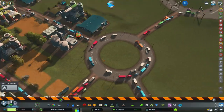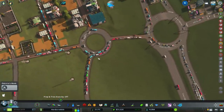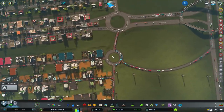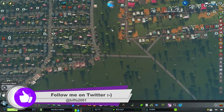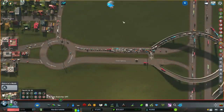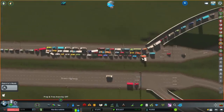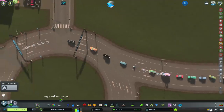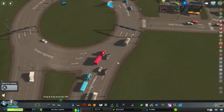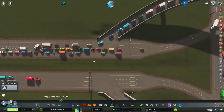That roundabout builder thing is fantastic — it's done the give way signs all automatically for us. We can just delete some of these that are overlapping, and that would help traffic move a little bit smoother. I want to make sure none of these trucks are coming down there, joining this, and then immediately going off around there because that could cause problems. I'm even thinking of deleting this connection off of there to keep this running smoothly.